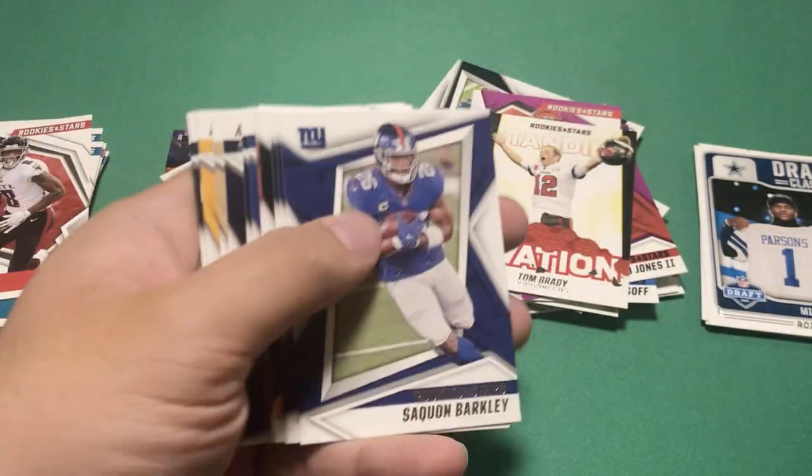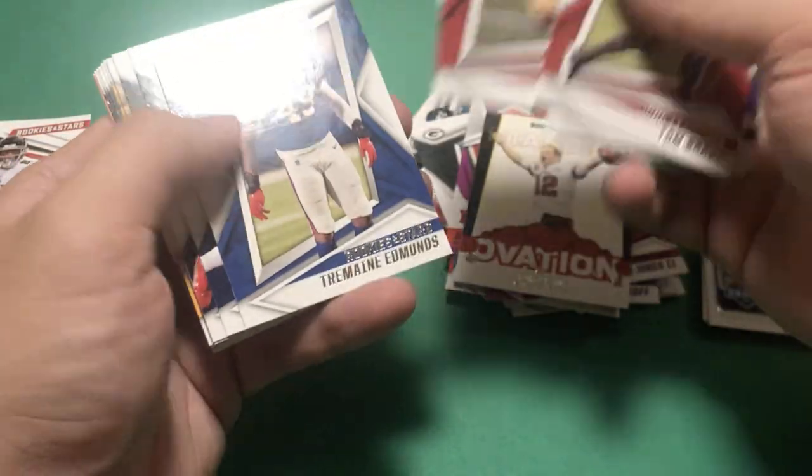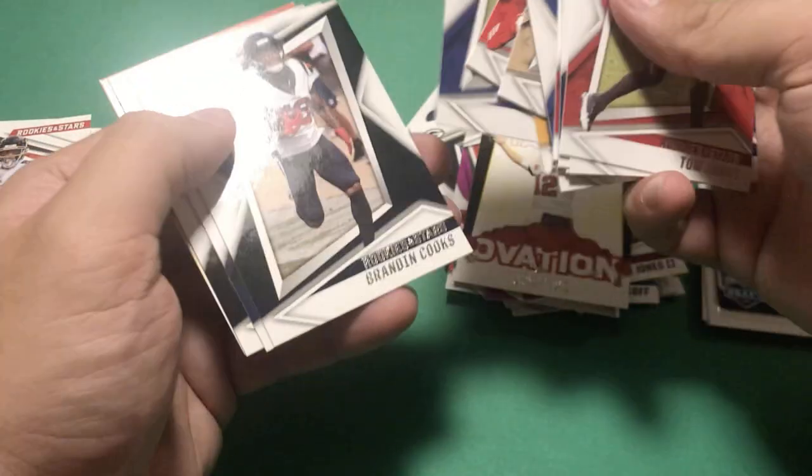Nwangwu and then the rest here should just be base - Saquon, Jamal Adams, David Montgomery, Tom Brady. Not bad, since that could be his last Rookies and Stars card as an active player.